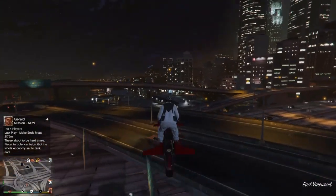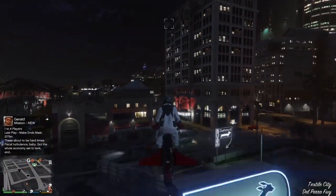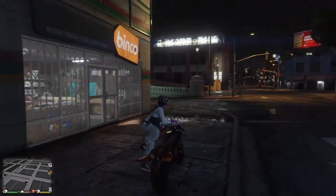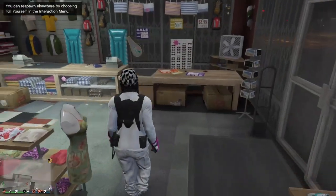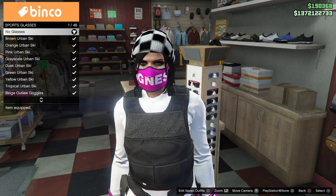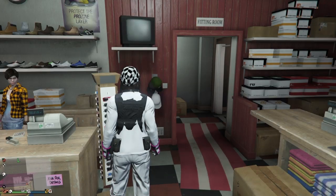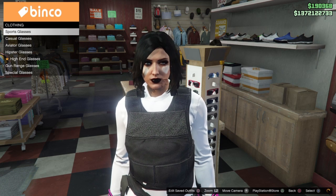Thanks for stopping by the channel. This is a throwback to the old way I used to do component videos — I'll show you the items that equal the components, do a couple of outfit examples, and share tips and tricks at the end. I'm on the female character to show you the six items that equal the scuba suit goggles for the male character. I'm not doing the component transfer glitch here for the male; I just want to show the items, which will be linked in the description and the pinned comment. You will need to know how to do a component transfer glitch to get these scuba suit goggles — the playlist for that is in the description.